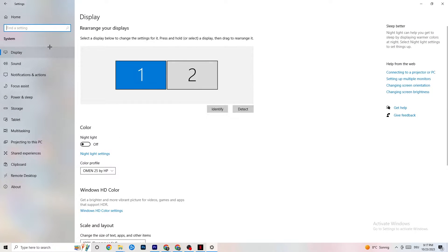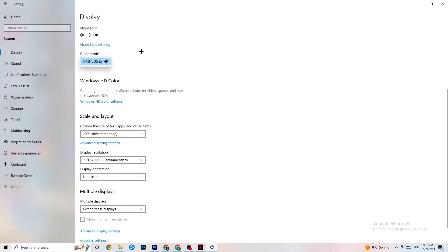The first thing you want to do here is identify which monitor is your main monitor. If you have two monitors you need to identify the main one; if you have just one it's obvious. Click Identify and select which should be the main monitor. Color profile doesn't really matter. Go down to Scale and Layout and change the size of text, apps, and other items to 100% as recommended, if it's set to something else.